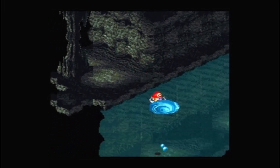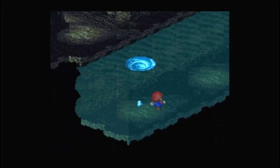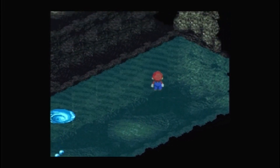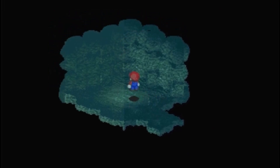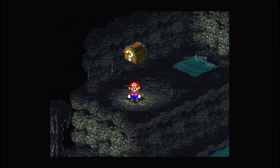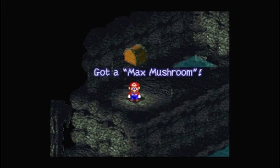There is a chest up there we want to get. Come down here — you'll see this is a cave, so we go in and walk into the bubbles to send us up. And here — we got a Max Mushroom!